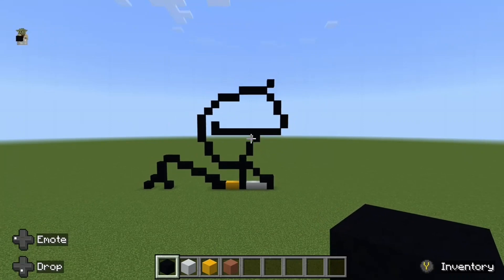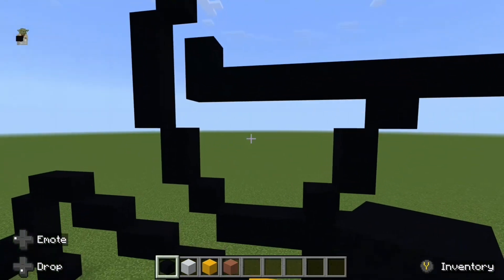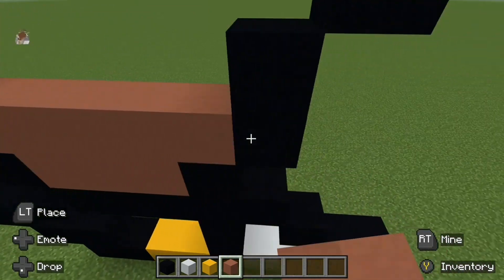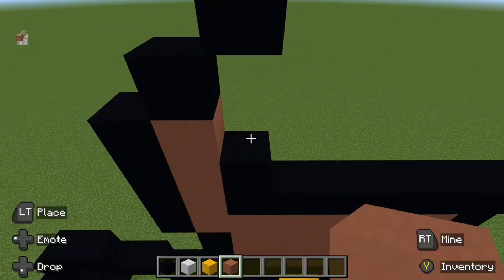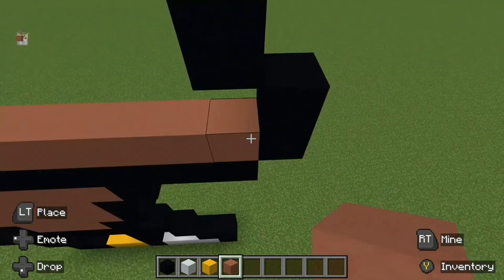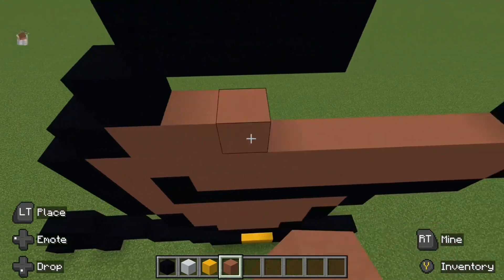So this is what your build should look like so far. In this section here, fill it in with terracotta like so. You can substitute any of these blocks — if you think brown wool or brown concrete will look better then go for it. I'm using terracotta.